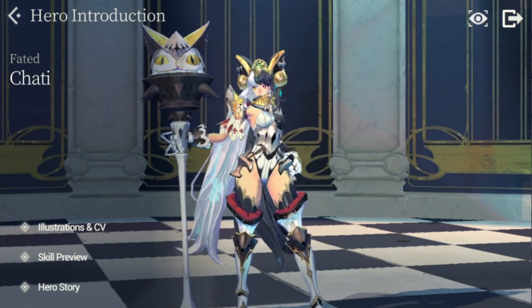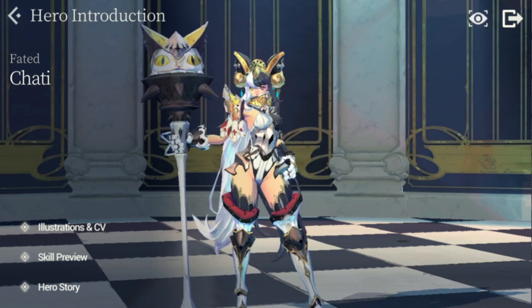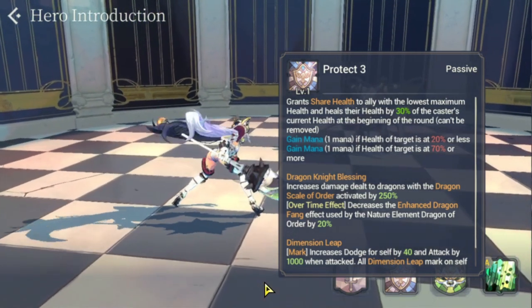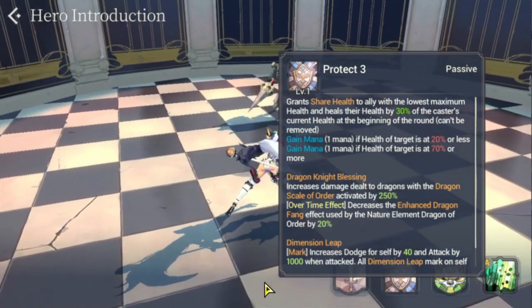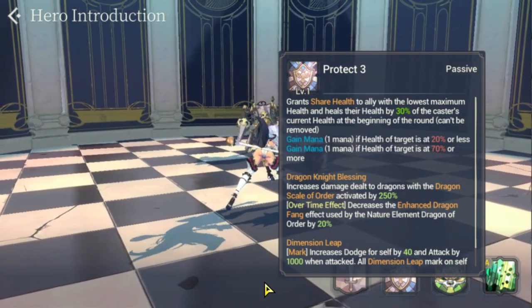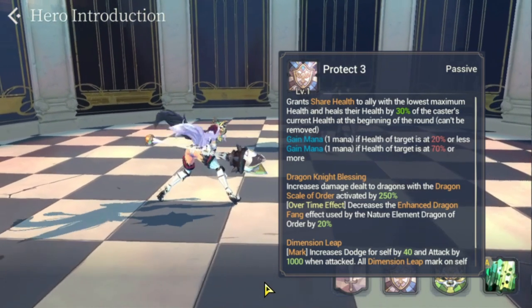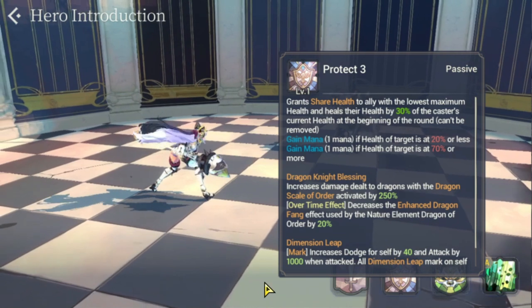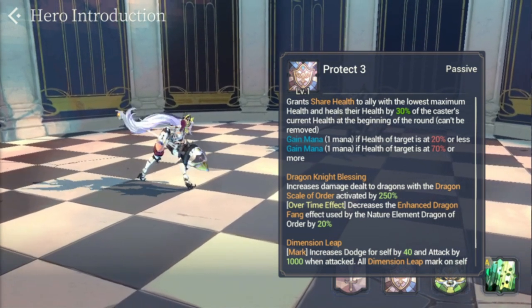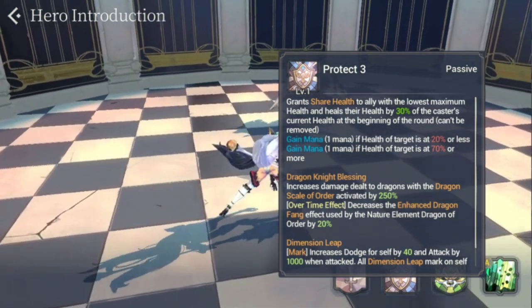With Chatty's stats, she's pretty much in the mid-tier or average side, and that's okay because all you need for her is good defense and good HP to be maximized on your team. For her skills, she still has Protect 3 — grants shared health to the ally with the lowest maximum health and heals their health by 30% of the caster's current health at the beginning of the round; it can't be removed. She's actually a good substitute for Garf in this regard. She also has Dragon Knight Blessing, which increases damage dealt to dragons with the Dragon Scale of Order activated by 250%.